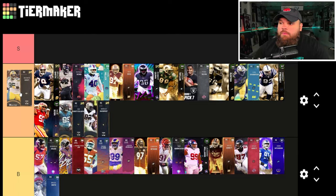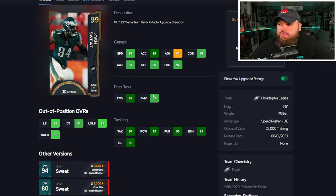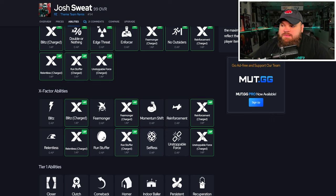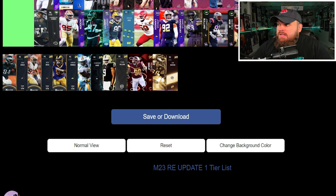Because Davante Wyatt gets unstoppable force, he is going S tier. Next, Josh Sweat with the X-Factor card art can be 95 speed, 97 acceleration, with great finesse and power moves, block shed, and impact blocking — literally perfect. For traits he has bull rush and swim move on yes. He also gets unstoppable force for one AP, which is the main reason he's in the top tier — so he is definitely S tier.